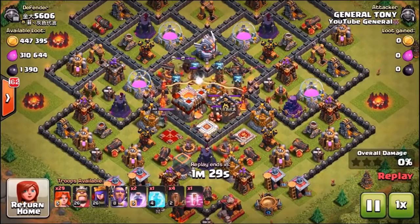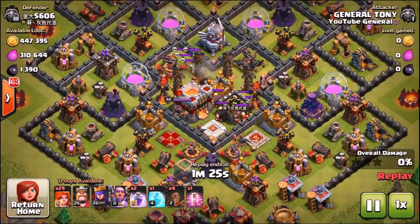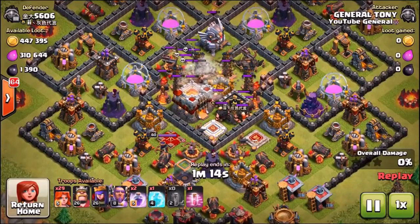The Valkyries are now the most frequently used and highest in demand troop in the game, just like the Royal Giant is in Clash Royale. Both the Valkyrie and the Royal Giant, a couple of months ago, were the worst troops in both games, and now they are both seen as the best. Supercell really does change their mind quite a lot.